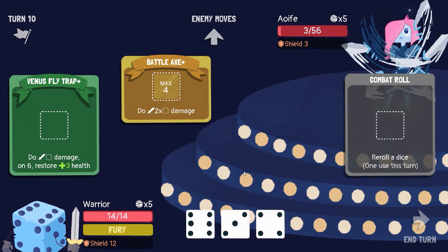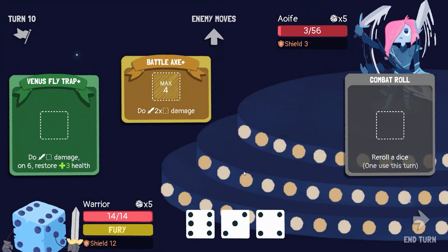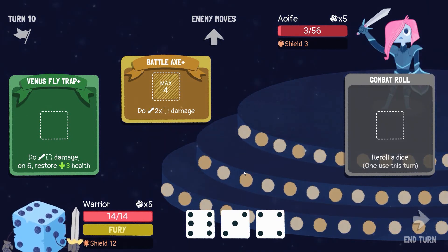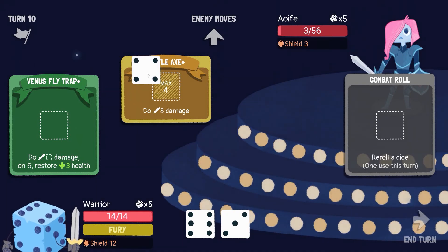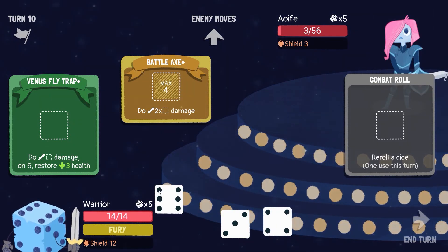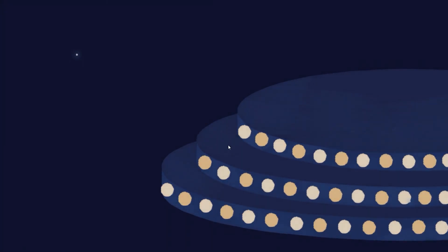Let's see if I can get this to be a six — yeah! Quick calculations: we can deal right now 8 plus 6 = 14 damage, and you've got 6 total with your shield. I'll battle axe that. Actually, I'll do Venus Flytrap here because I'll just say I could have healed 3 HP as well. Nerd!